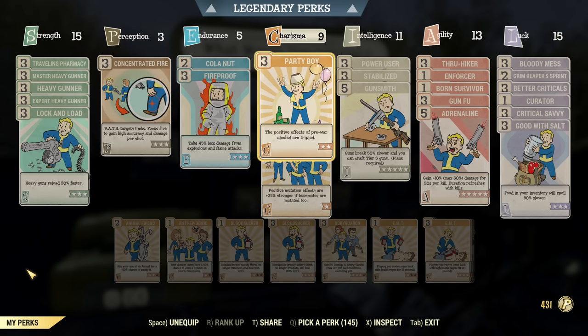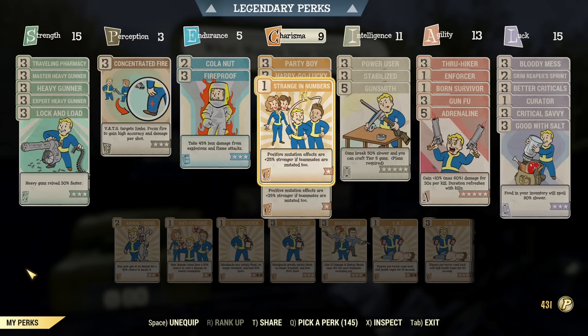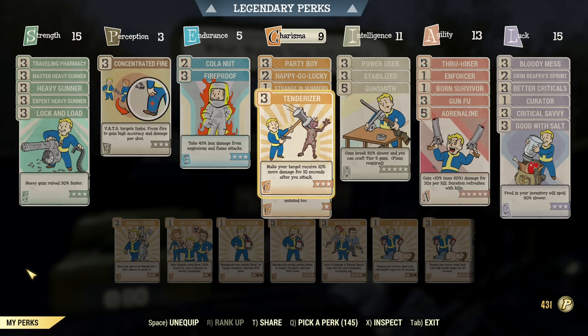Cola Nut is a must, and Fireproof — just one perk for tankiness. It is full health, so you don't need many perks to improve tankiness. This build is powered by alcohols and colas and this is essential. Without Cola Nut and Party Boy it will be really hard to pull similar DPS. Happy-go-lucky is essential as well. I explain the synergy of Nuka Dark and those three perks in detail in a separate video on my channel — Nuka-Cola Dark Secrets. Strength in Numbers is great when playing on a team, and Tenderizer for max DPS is a must.